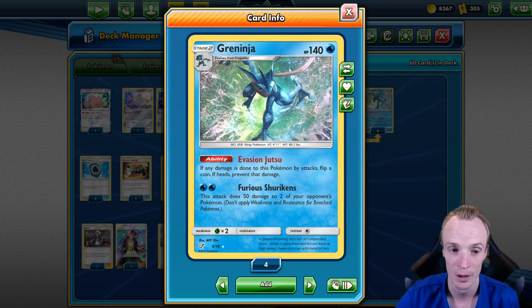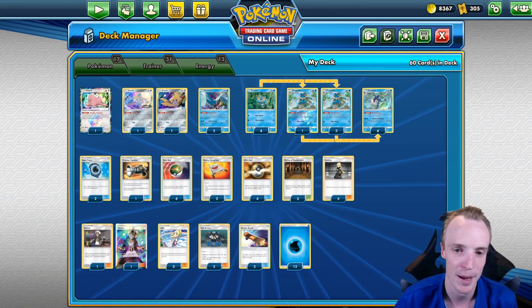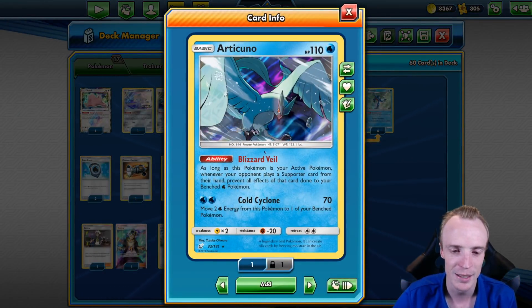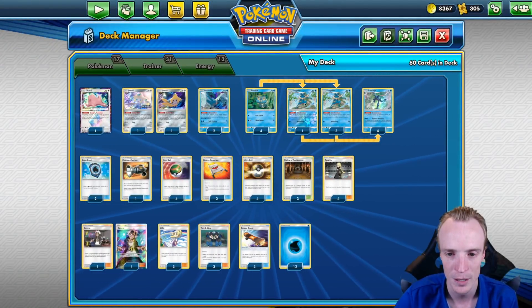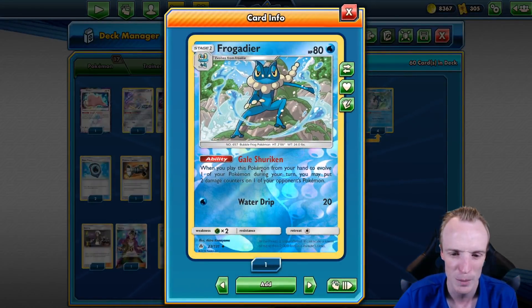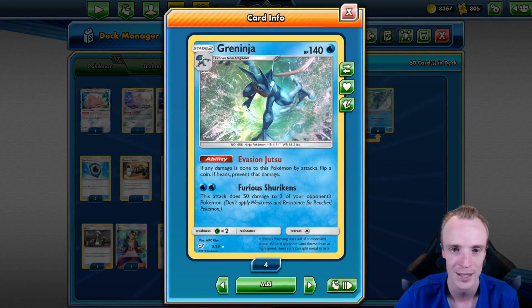So how are we getting him going? We are using a Jirachi consistency build with Articunos, really just to up our basic count and potentially attack first. Because Articuno has this nice ability that while we're building up to our Greninjas, it can prevent Guzmas onto our little basics. So we can get Froakies onto the board, evolve them into Frogadiers, and then get them into Greninjas. The upside to the Frogadiers is chip damage - we can place two damage counters on one of our opponent's Pokemon, getting them potentially within KO range of our Greninja's attacks.